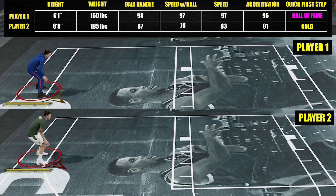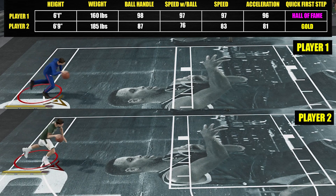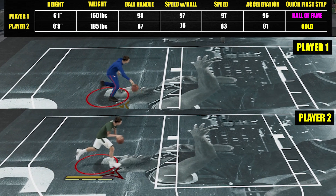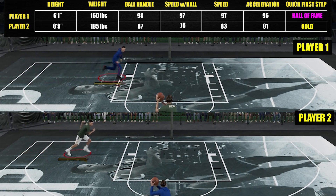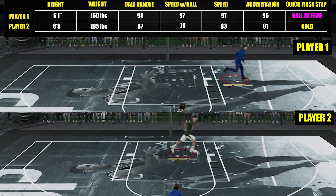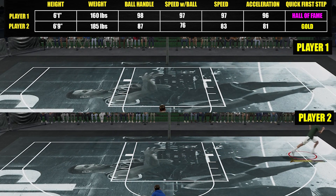We got two players — a typical max stat build for a 6'9" and a 6'1" point guard. First, in terms of sprint without the ball, from the get-go the smaller player is much faster. With this one here we're factoring speed and height, and here's how it looks like in real time.